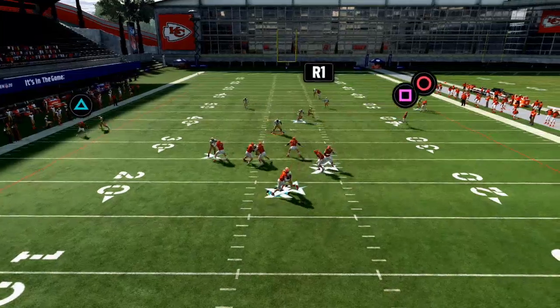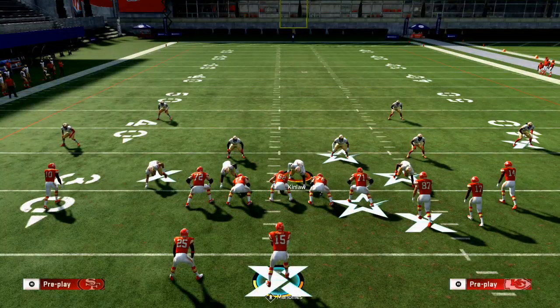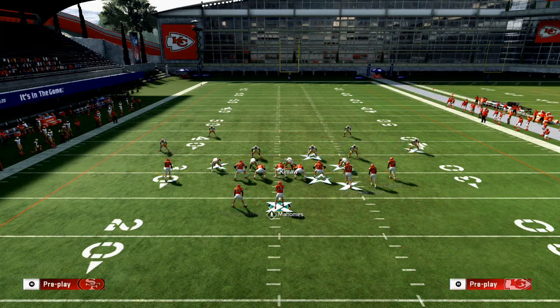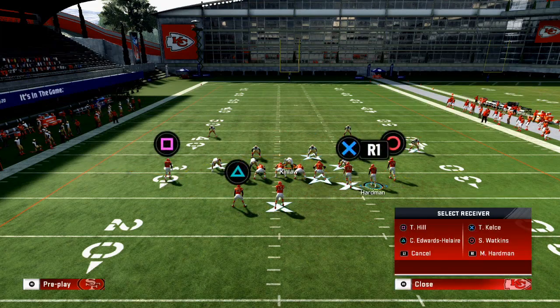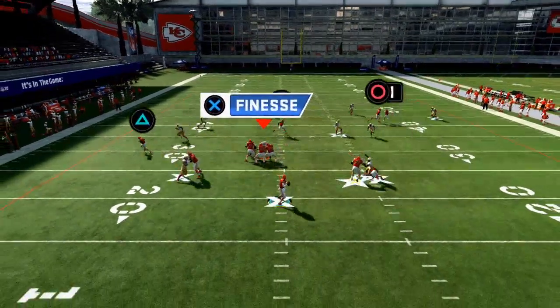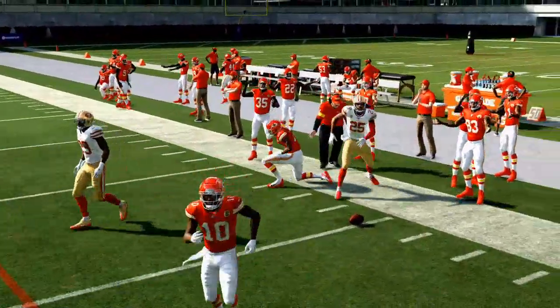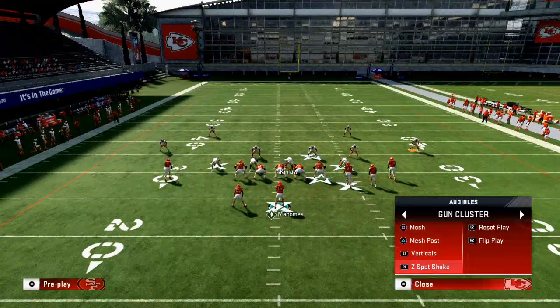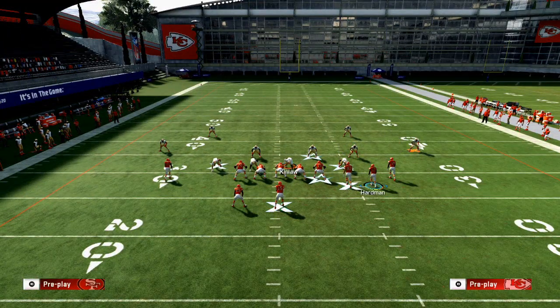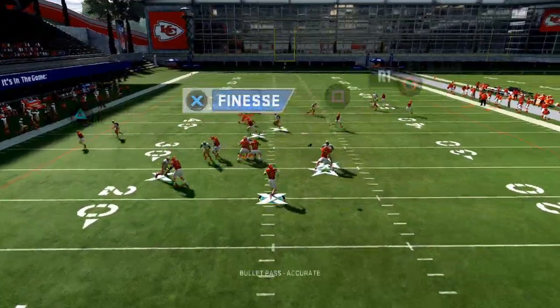In Madden, I'd never want to run the corner route to the short side — I'd want to run it to the wide side. So when you come out in something like this, you have more room to work on the wide side of the field. Go to the play mesh, throw Hardman on a fly route — at the snap, against cover four palms you should be able to pocket that route right into Sammy Watkins. You can see how cover four palms kind of locks out those corners.